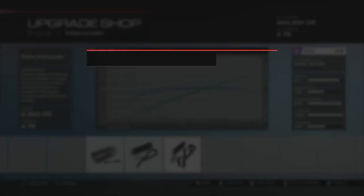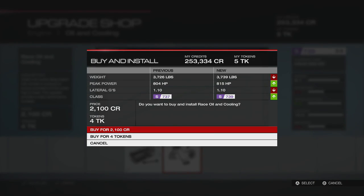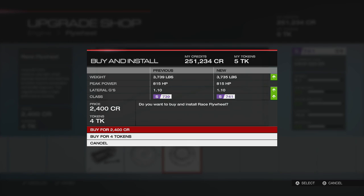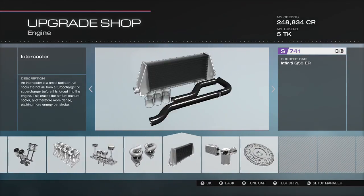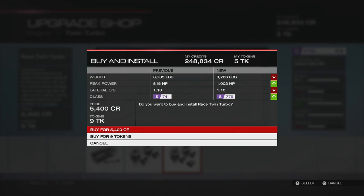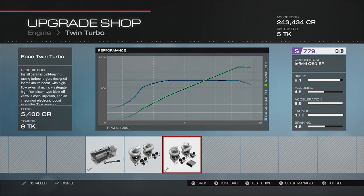I saved the turbos for last to see just how much extra power we'd get. We're already over 800 horsepower — I thought 900 might be a bit of a long shot, but I'm definitely over 850. Alright, time to put these race turbos on... 1002! Are you kidding me? I thought 900 was a long shot — holy crap, I did not think I was going to get that out of this car.